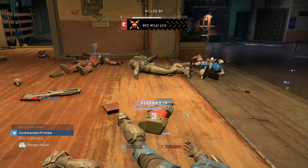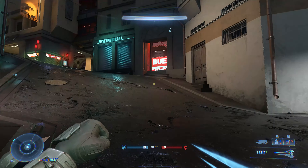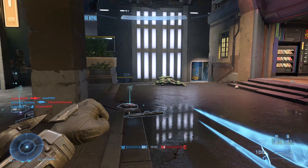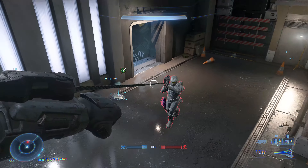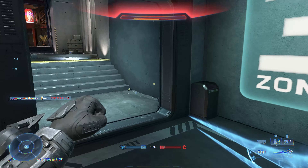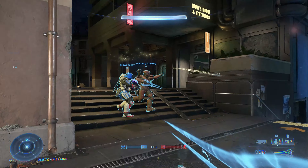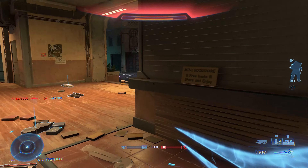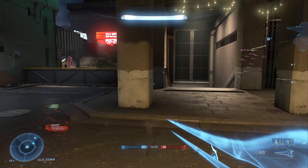The cloak is also, I think, the best implementation of that ability I've seen in any Halo game. It deactivates when you sprint, which isn't a new feature, but it does a really good job at cloaking you to the point where you could be staring someone in the face and they won't notice you, which provides some excellent stealth opportunities. In previous Halo games you could quite easily tell which players had cloak, which tended to ruin the ability a little bit.